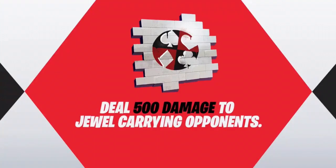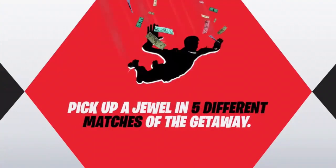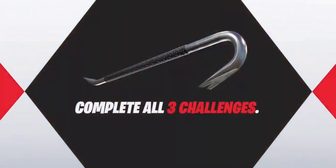The next challenge is deal 500 damage to jewel-carrying opponents. The jewel is a new prop in the new Getaway game mode. Then pick up a jewel in five different matches — just play five matches and pick up a jewel. Complete all of those challenges and you get the Crowbar. I think the challenges are very easy.